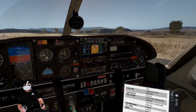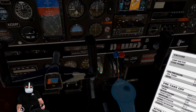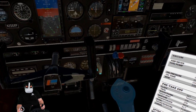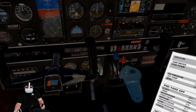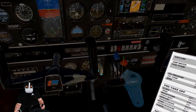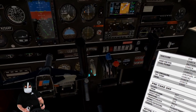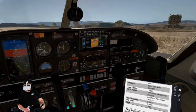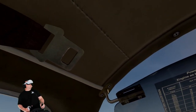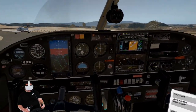Set your RPMs to 1,000 and pull your mixture back until it goes up. I'll leave it there for takeoff because that's just setting the power a little closer. We're at 5,000 feet, so sounds good.